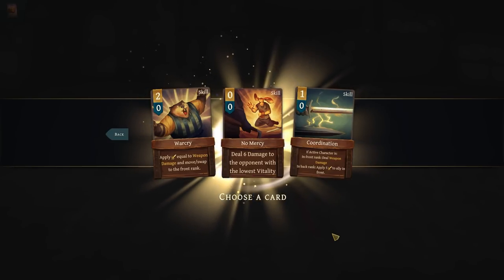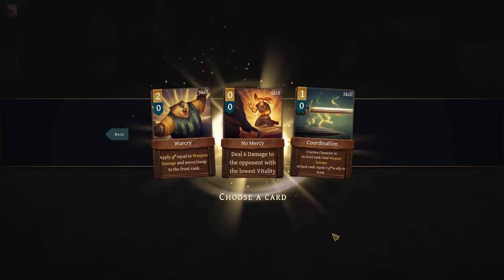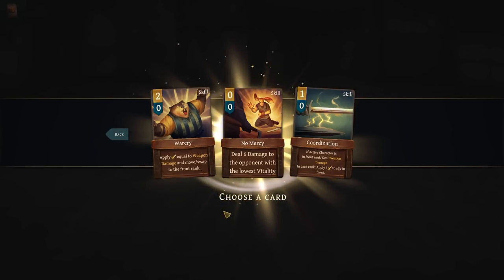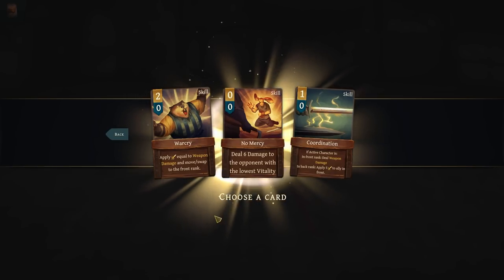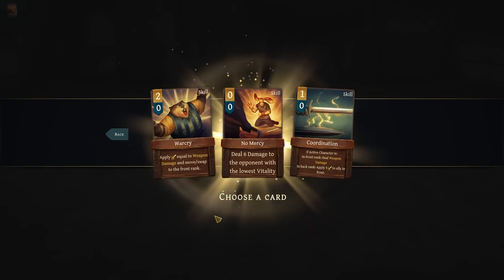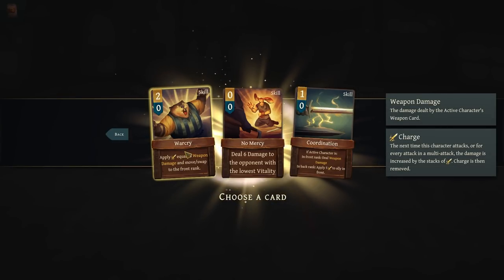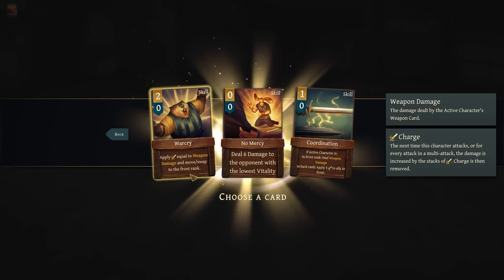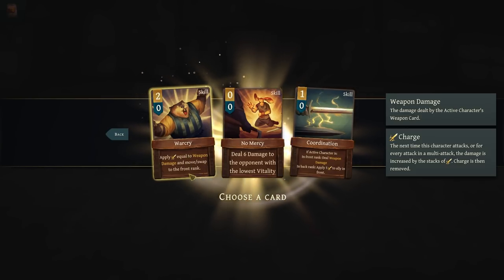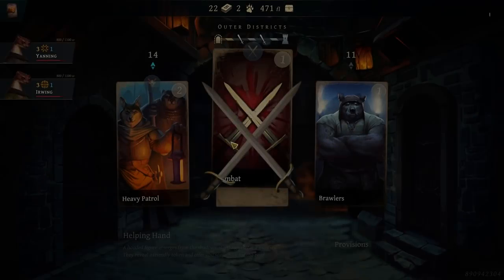Deal six damage to the opponent with the lowest vitality, apply charge equal to weapon damage, and then move-swap to the front rank. Warcry sounds really interesting — I'm going to grab that. I feel like that has some potential.